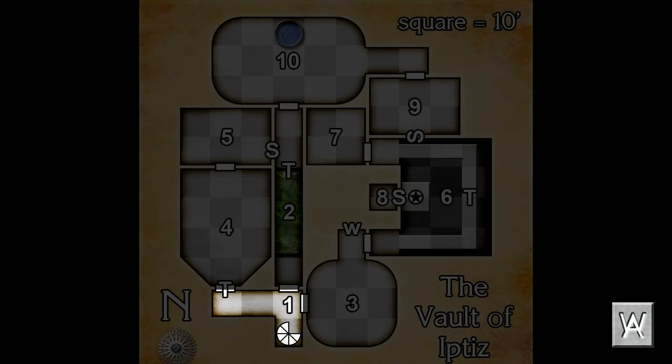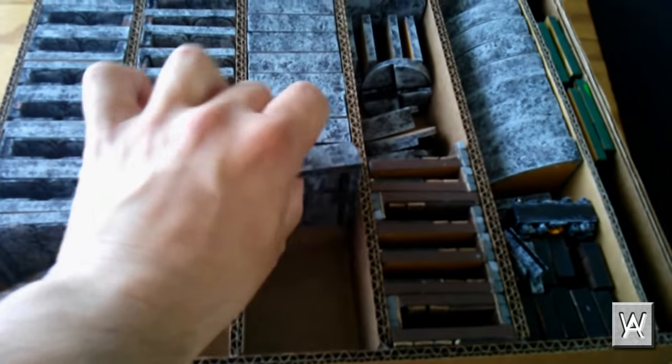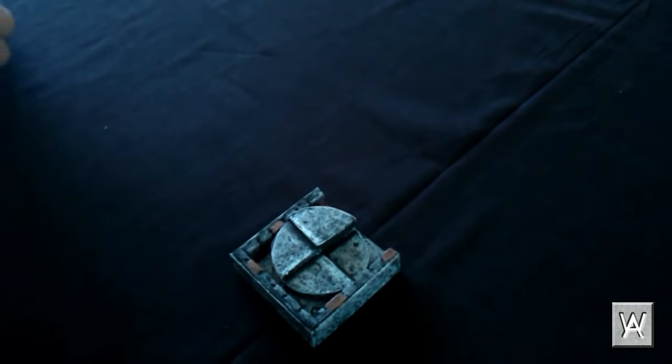The players enter from the spiral staircase into room one. Room one requires two dead ends, one corner, and one hallway. We'll go to the rack and take those pieces out. Let's assemble room one and clip on the doors as shown in the map.